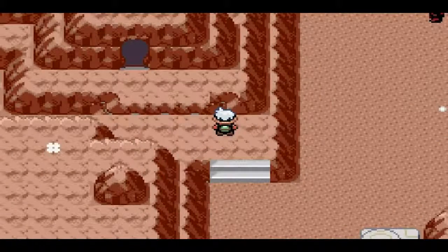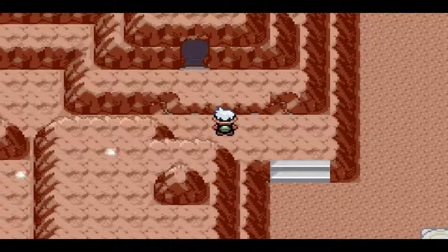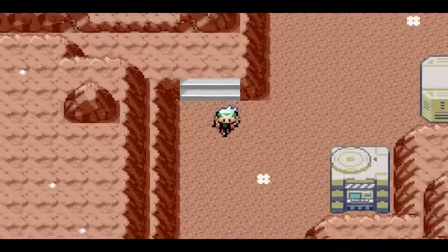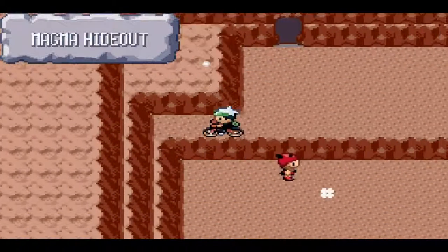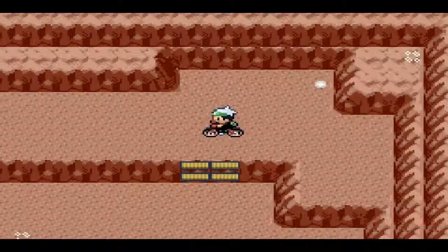Wait, maybe I can do this and hop up there? No. I honestly can't understand why that's there — like, how am I supposed to get to that? Anyway, I guess I'll just have to continue on down this way. My hidden item sense keeps tingling, but it's really bad because there's never any actual hidden items.